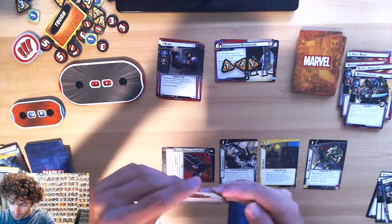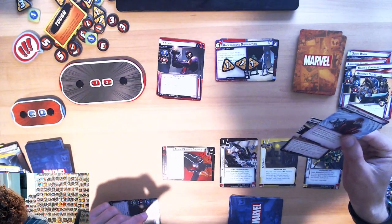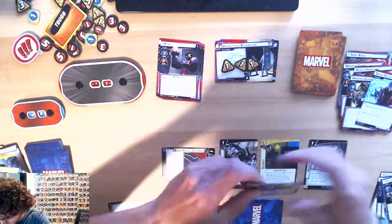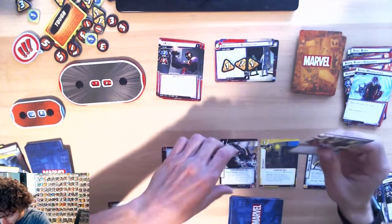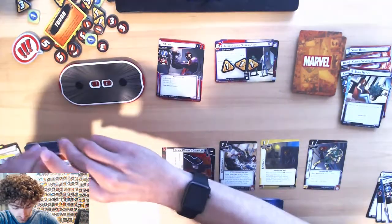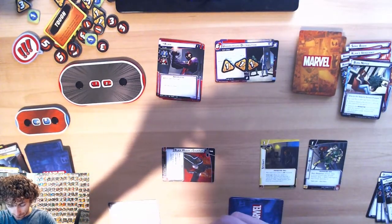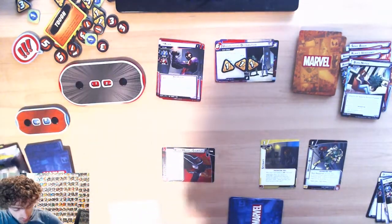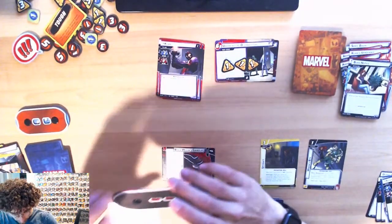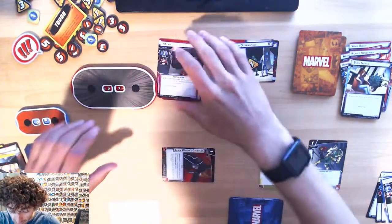Claw's gonna attack me with two boost cards. He's gonna deal two damage to me, but I'm gonna cancel one because it would have been four. Using this one, I deal one damage for each boost icon cancelled — which was two — and then I deal one from the Black Widow preparation ability. So Claw is now at nine.